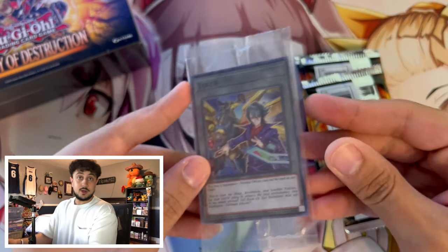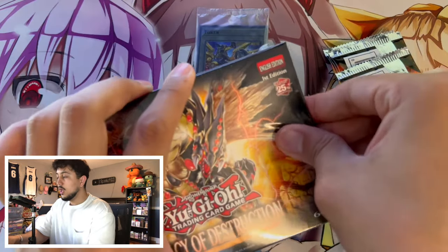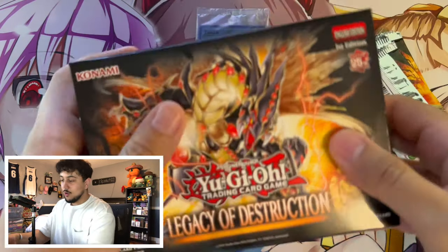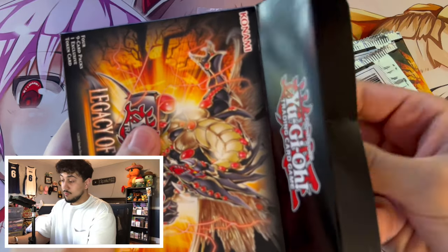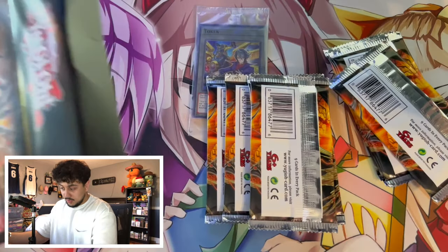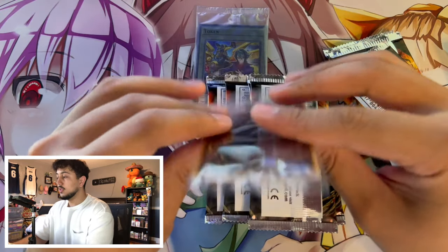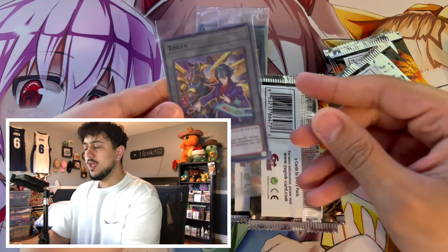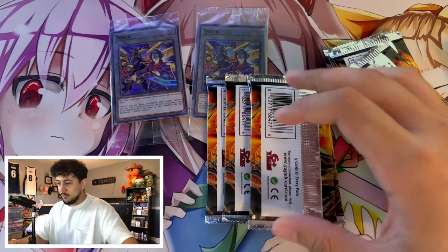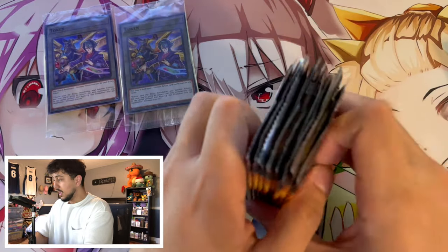I'm a big fan of the Raid Raptor stuff. Any of the anime stuff, honestly, is really cool. Let's open up the second one and find out what the token is, because I really want the Ancient Gear one. I need to know if I'm going to have to go pick up more of these or find someone who pulled the Ancient Gear one and is willing to trade. The token's in here... and it's a double of the Raid Raptor. What are the odds? Five different tokens and we pulled two of the same one.